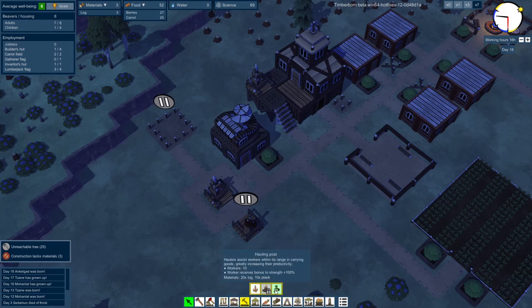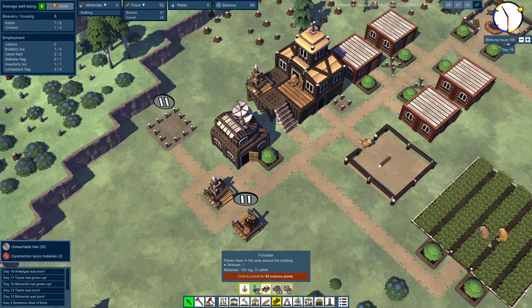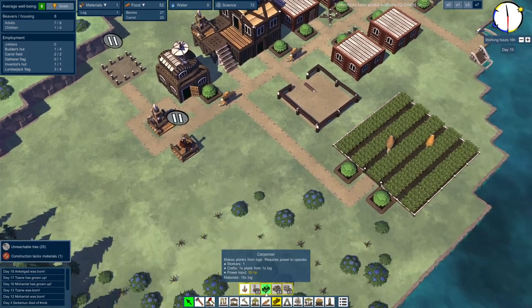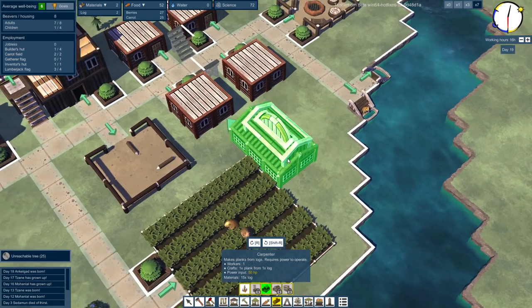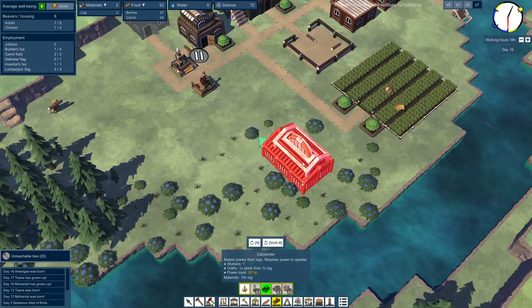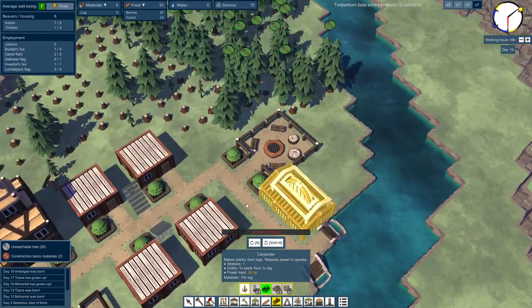Where exactly is the plank builder? Carpenter makes planks from logs — but it requires power. That's no problem. How do we get the power in? I wasn't expecting to get to power so soon, but I guess we're doing it. We cannot build it here because it's being blocked by stuff. I want to build it as close to the coast as possible.